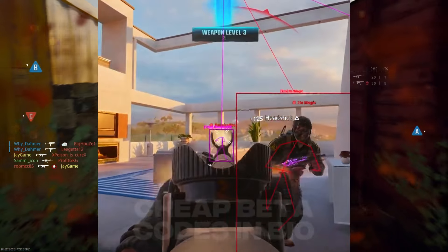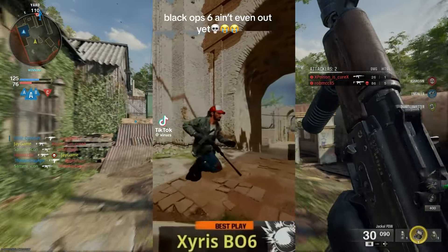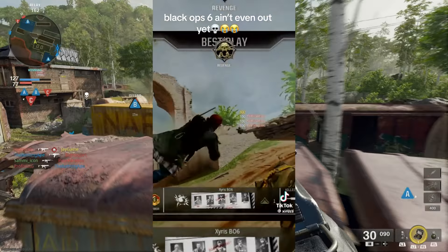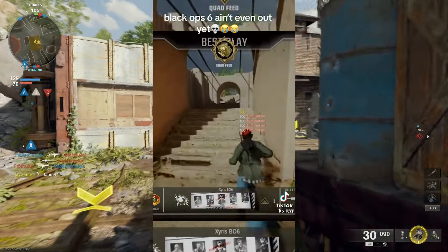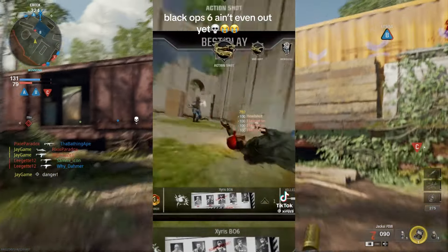The other Black Ops 6 hack I've seen involves the omni-movement - they're basically flying across the map like Superman whenever they omni-move left, right, or backwards. It's really funny to watch, but we don't need Black Ops 6 hacks already in the game.